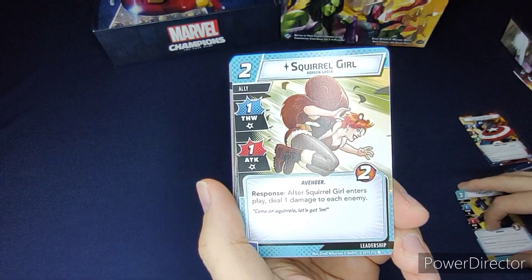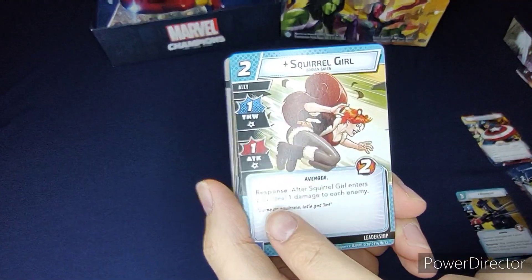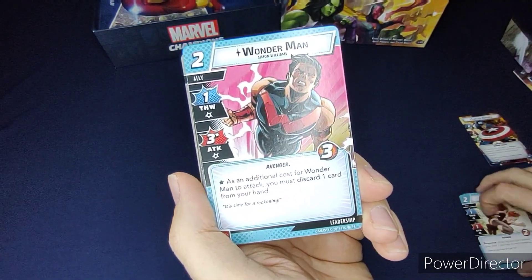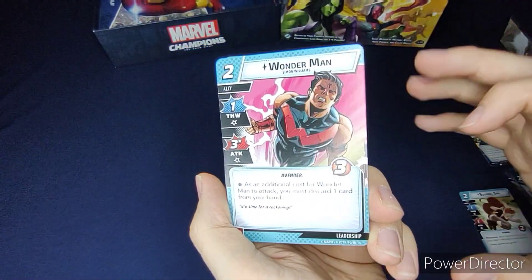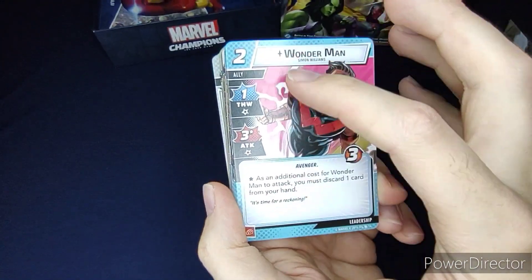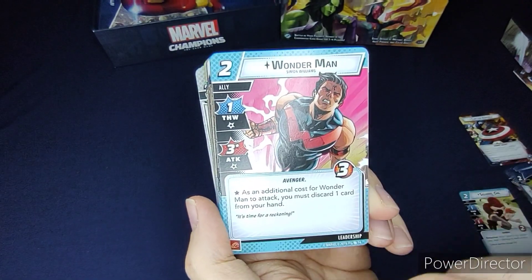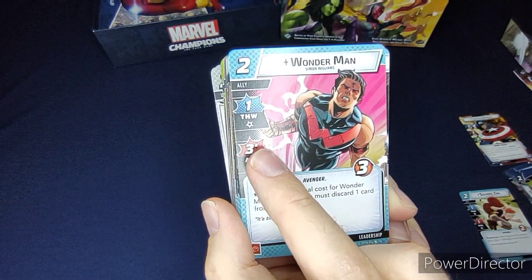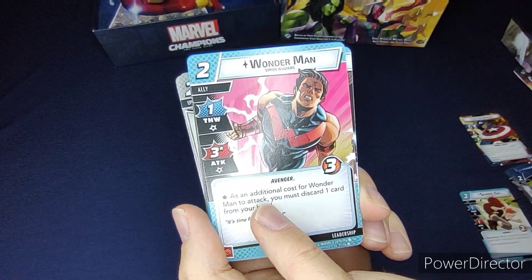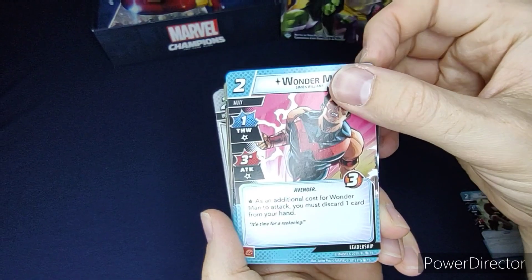Squirrel Girl costs two, one thwart, one attack, two health. After Squirrel Girl enters play, deal one damage to each enemy. Then Wonder Man costs two, thwart of one, attack of three, three health. His attack has a star next to it — to attack, Wonder Man must discard one card from your hand.